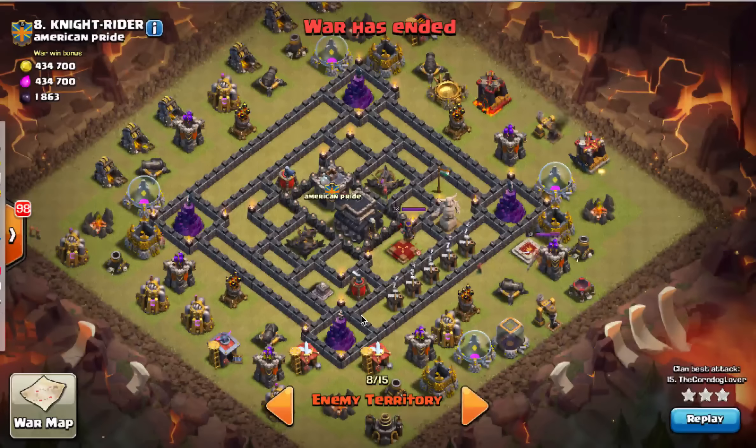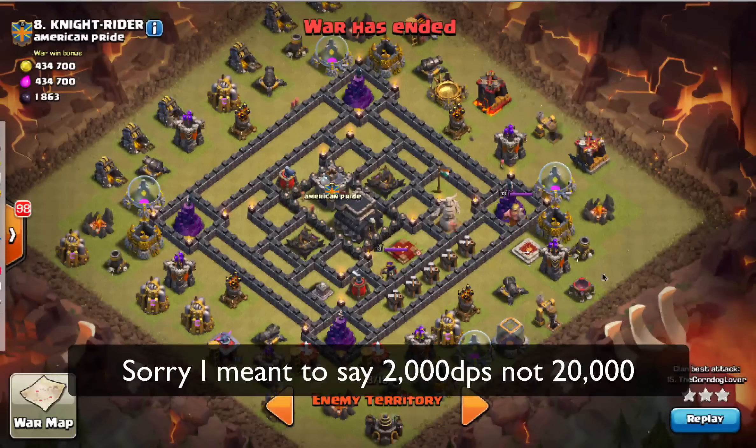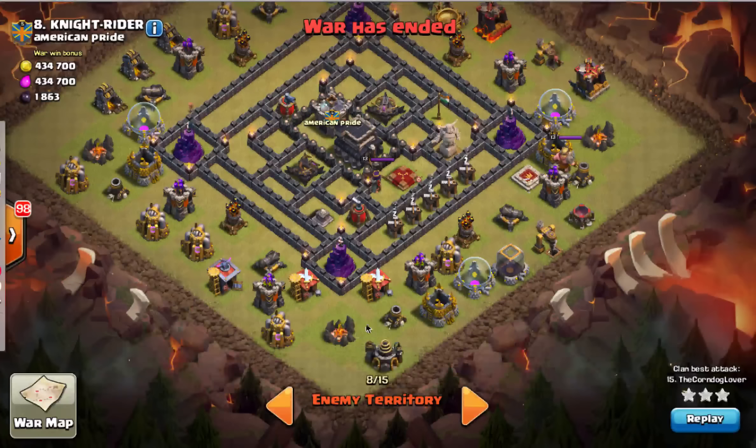That's how powerful it can be — once you have somewhere between 10 and 12 witches on the board, one of our guys did the math: those skeletons — 8 skeletons times however many witches — can do roughly upwards of about 20,000 DPS, and you'll see that in just a sec. For this base, the plan was pretty simple: come in from the south, take out this mortar, tie up the wizard towers, and then send two teams — one left, one right — to circle the base.